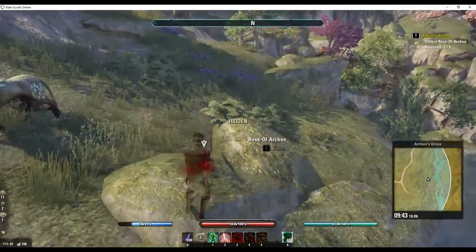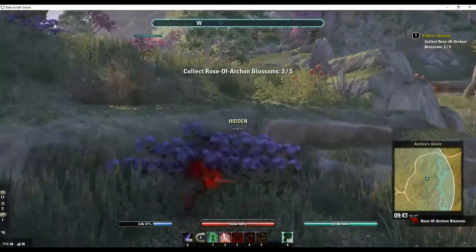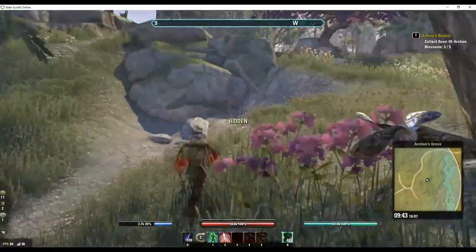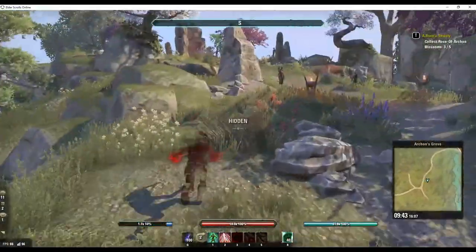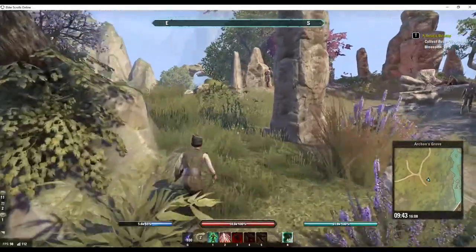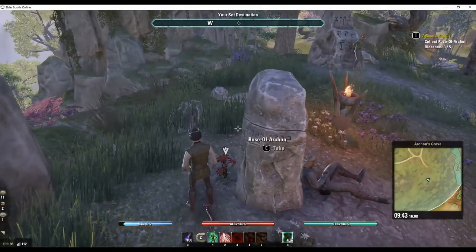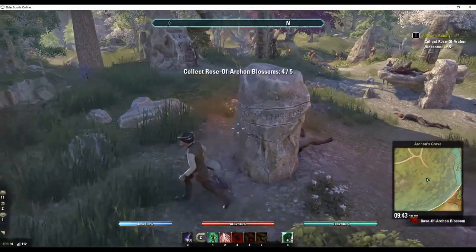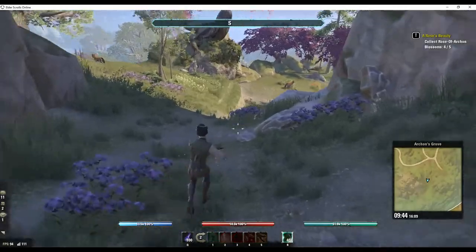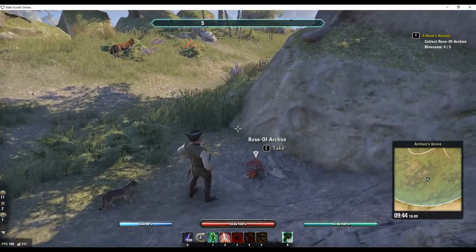There's usually an Indrik guarding this one so you may have to kill it. In this delve you'll often find several flowers around these werewolf shrines — I usually keep to the outside and try to avoid them. As mentioned, people outside your group will not share the same nodes, so once you or the other person collects it, it will disappear. Don't be that guy that steals the nodes while the other person is busy clearing mobs. If the delve is super busy you can take this little path downwards to grab a few more — it's kind of off the beaten path and you have a good chance of finding nodes intact.